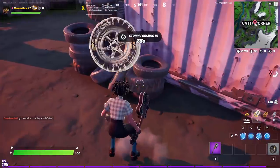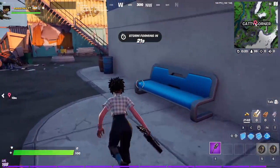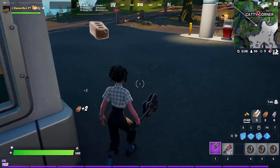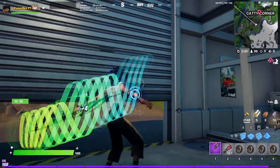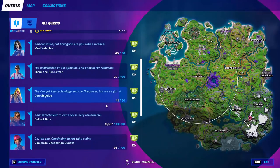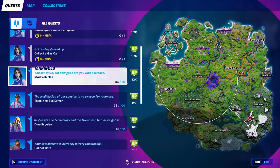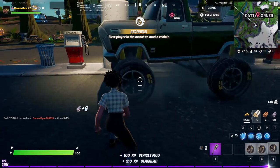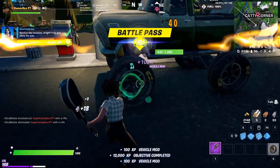For the modding vehicles challenge — I was wrong in my last video where I said you have to search for cars around the map. There's a much easier method from the comments: just go to any vehicle, mod it, destroy the tire so you can mod it again, and repeat. That's all you have to do.